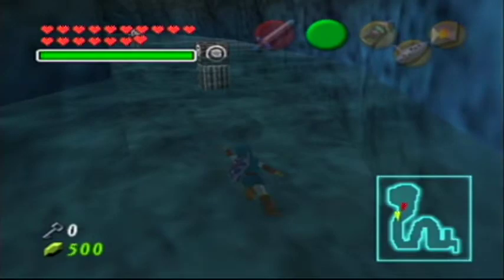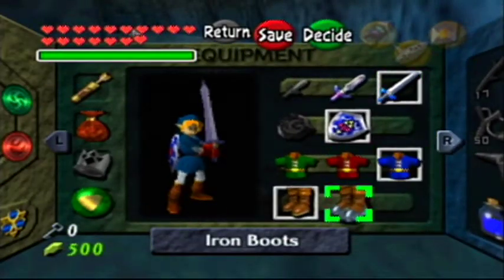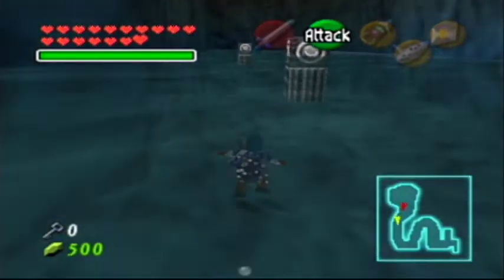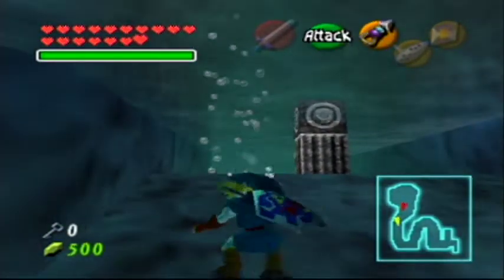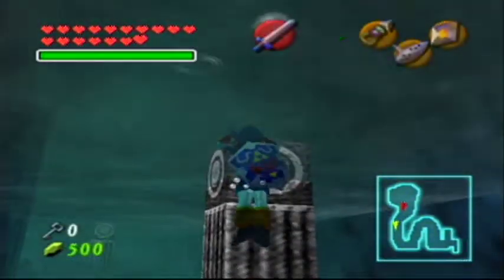Okay, let's equip our Iron Boots so we don't go Slip Sliding Away. I think I made that joke already in a previous run. I keep saying that because Slip Sliding Away is an actual level — or star — in Super Mario 64.